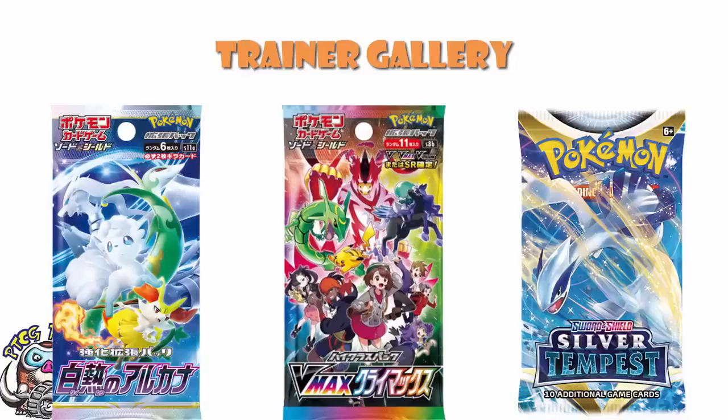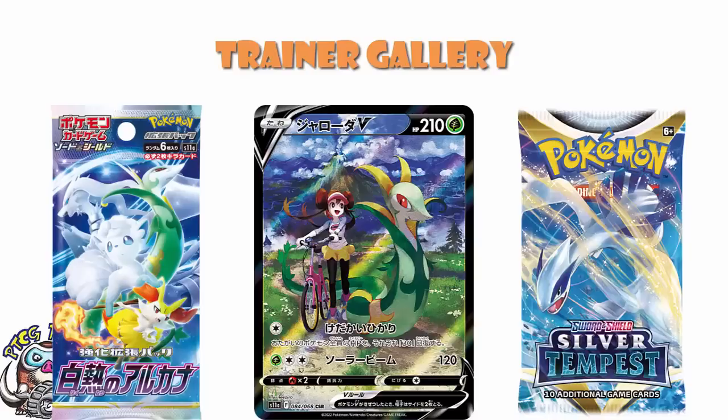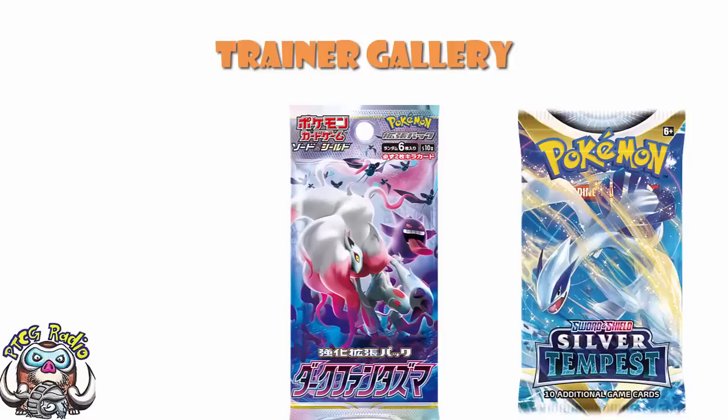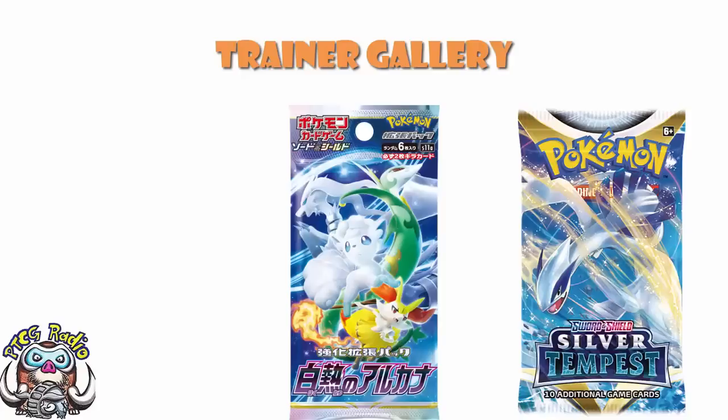Incandescent Arcana. Incandescent Arcana brings in character rares like the absolutely amazing Hyaginousuke Jynx, and it also brings in character super rares. There are eight of those cards in Incandescent Arcana which we would expect to be in the Trainer Gallery, because they have been for both Battle Region and Dark Phantasma — the other recent A sets in Japan. So I would expect Incandescent Arcana to be in the Trainer Gallery for Silver Tempest, in the same way that Dark Phantasma is in the Trainer Gallery for Lost Origin. That just makes way too much sense.